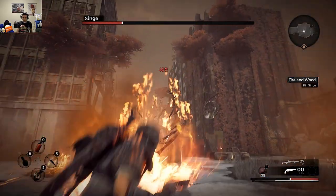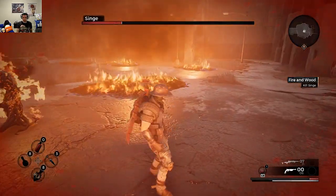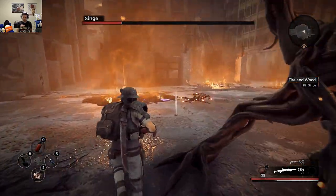When you see Singe go up in the air, try to use that as an advantage and shoot at his core, which is Singe's weakness. Singe is actually not that tanky compared to other bosses, especially when you always aim for that weak spot of his.